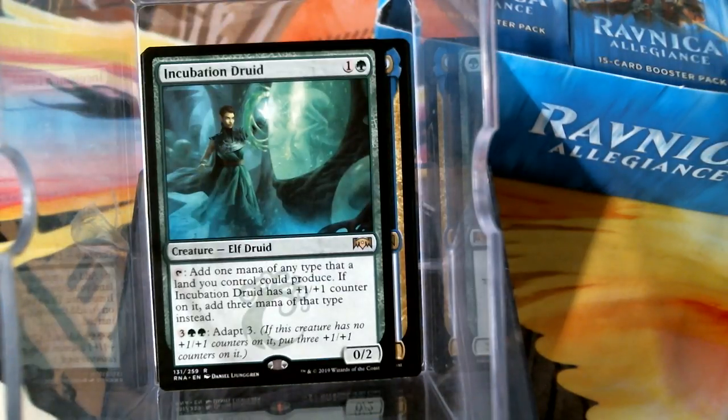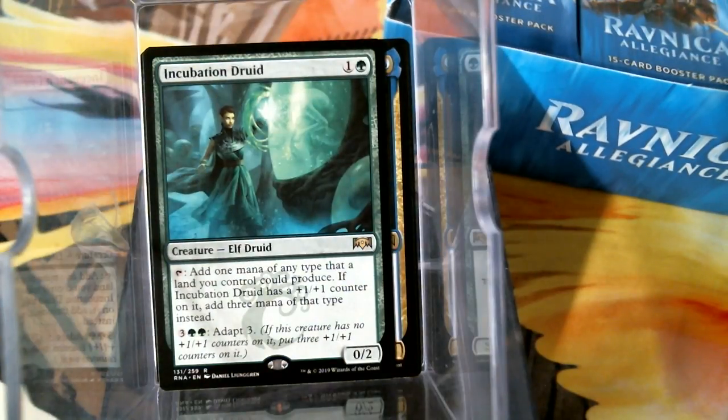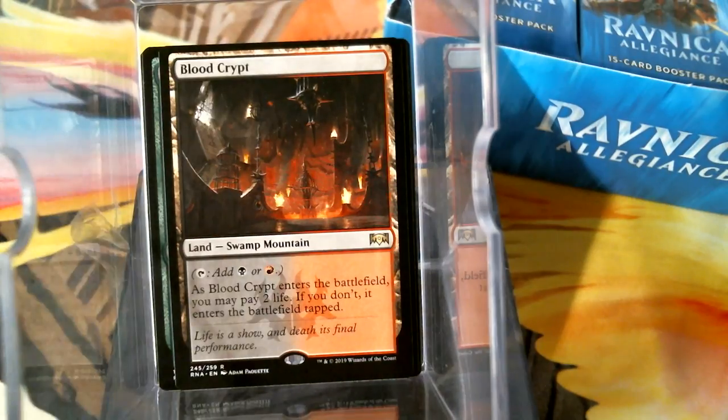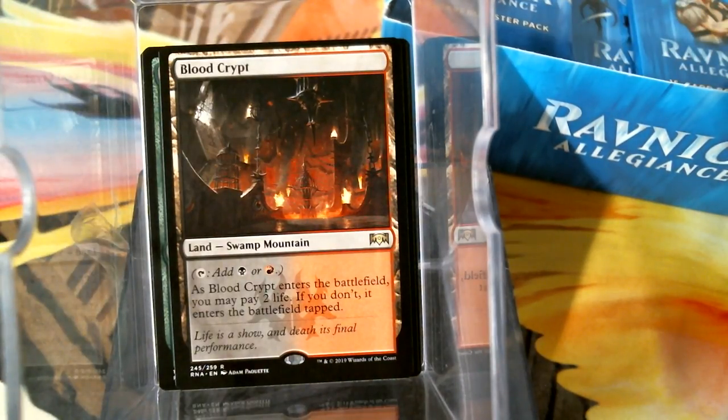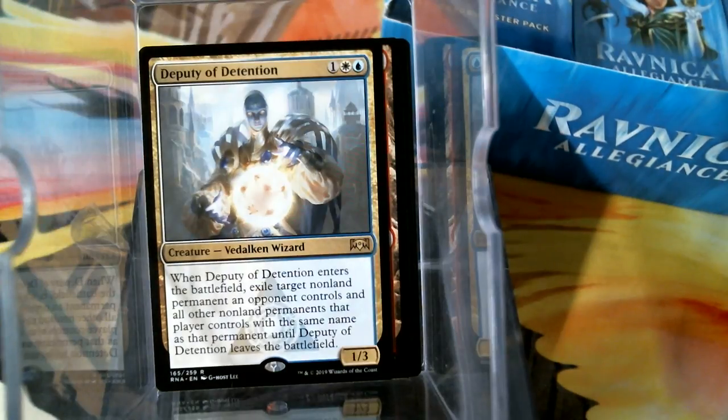And there is an Incubation Druid — one mana of any type the land could produce if there's a +1/+1 counter on it. Of course, it's a good thing elves can't abuse the +1/+1 counter stuff, right? Because that would be... Hey, there's a Blood Crypt! That one is probably going into the Rakdos deck. I feel like Rakdos lays claim to it before Judith does. Then we have Deputy of Detention, which is a one-three Detention Sphere as I understand it — get rid of all of those afterlife tokens.